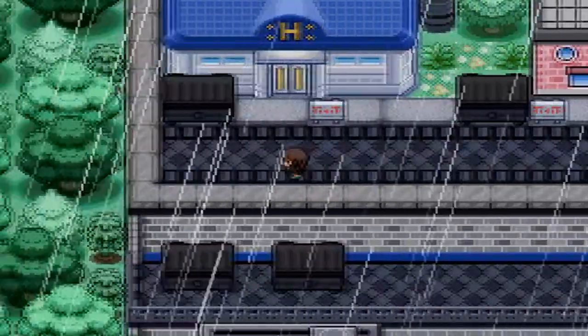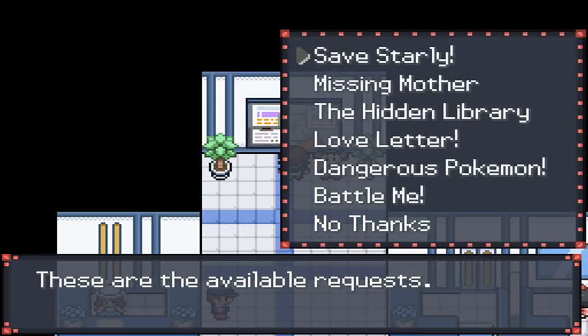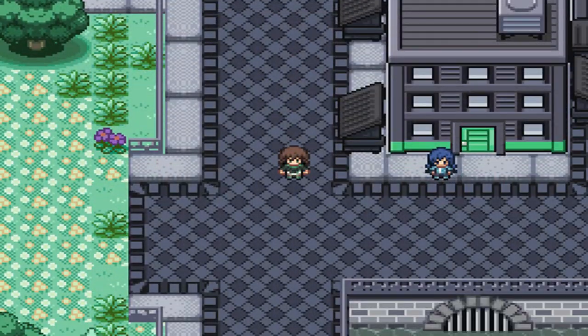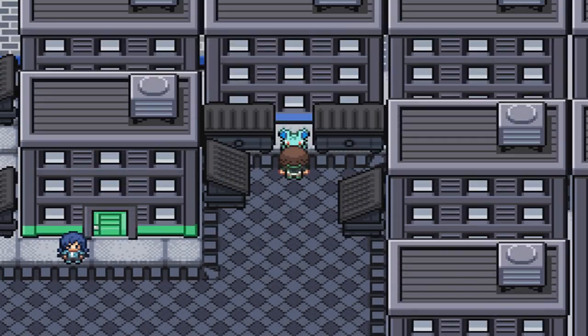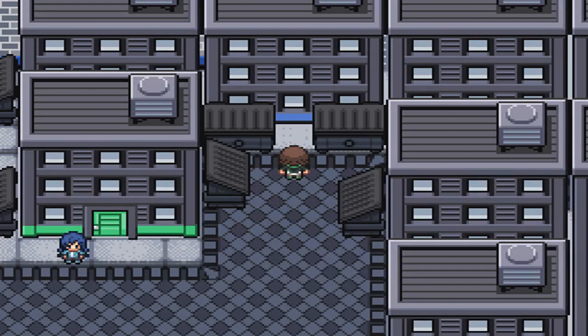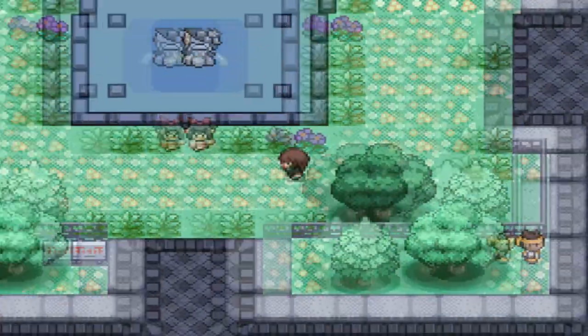If we leave the library and move to the left, this is the Help Plaza — I'll be covering these missions a little bit later. Know that they're here and we will be coming back, as they do give rewards. Over here is our first Defend Pokemon event — a female Nidoran that you basically have to play chase with. I recommend saving right here before you start.